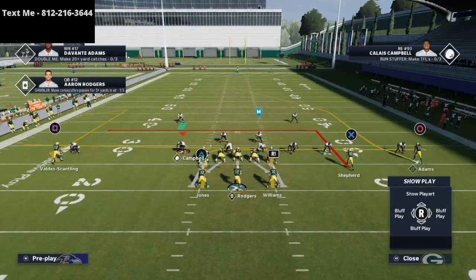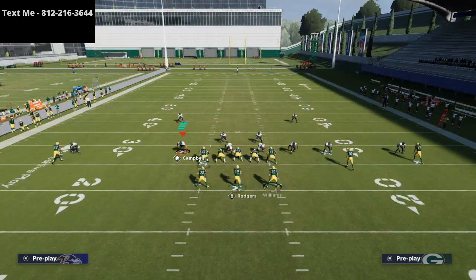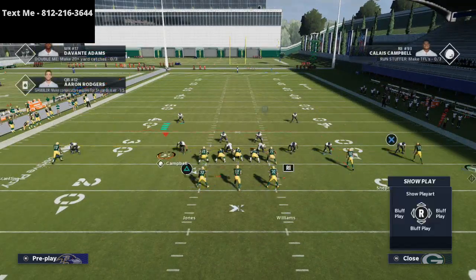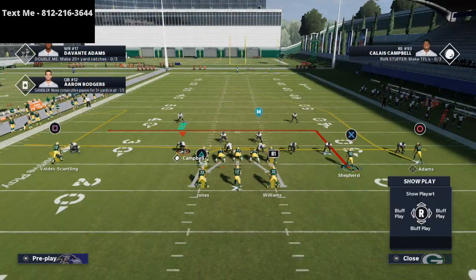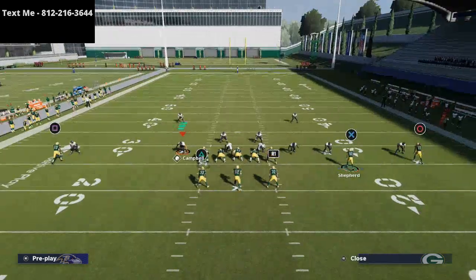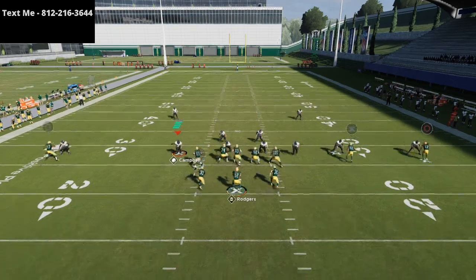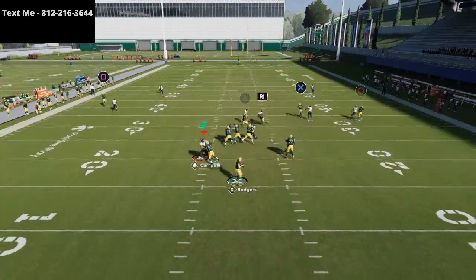There are really no adjustments that I do. I love this little underneath mesh right here to the backs. I actually really like Shepard's route. If you wanted to, the only other thing I would do is maybe take Shepard and put him on a slant, or take Davante Scantling and put him on a slant, but this is a very very good play stock — really no adjustments needed.